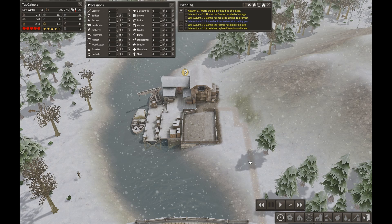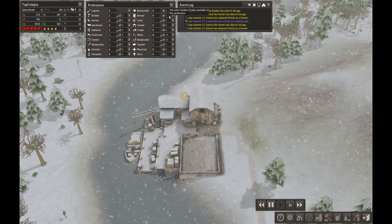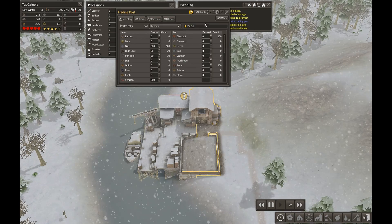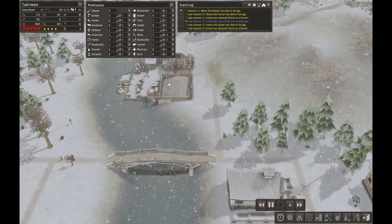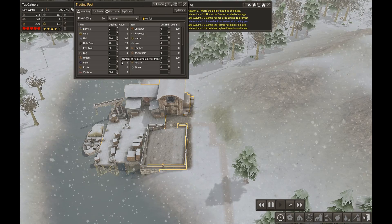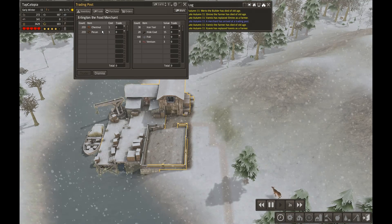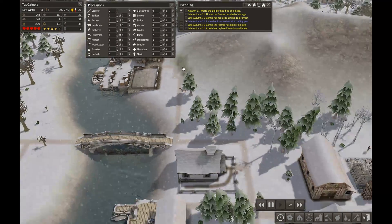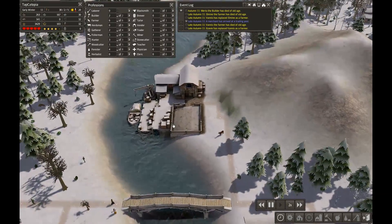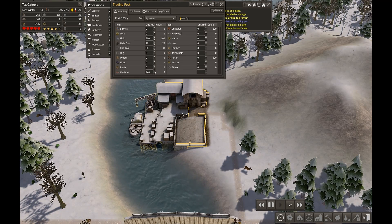I need to staff this place up again because I need that stuff right over here — maybe that's the problem, I thought a laborer would do it. I don't have any laborers. I'm going to take away a miner and then staff this up. If that works, I'll probably also trade him some venison for more of these nuts. I might as well — we have a lot of venison. In fact I'm going to go up to 500.